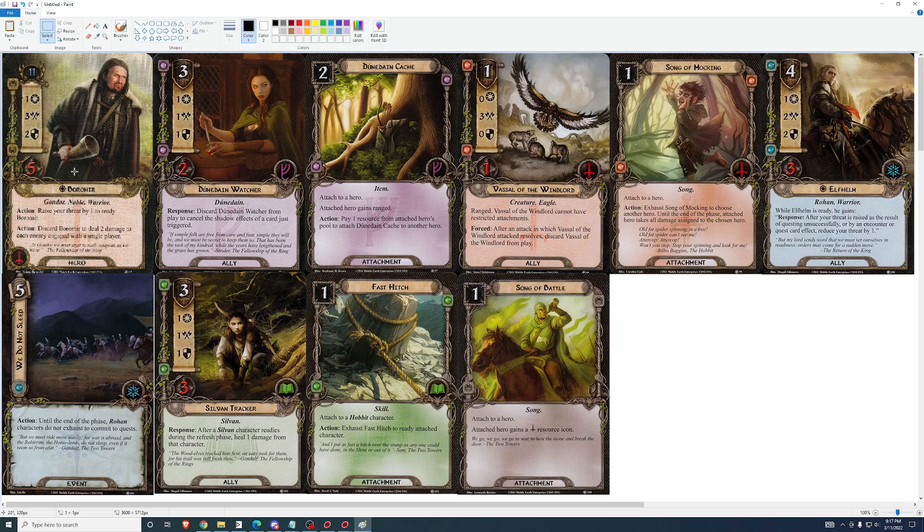This and Boromir are the reasons to get this AP, with a glance at Vassal of the Windlord and Elfhelm — you'll have fun trying them out. I don't know if they have staying power or not, maybe they do. Vassal in particular has boss abilities. But Fast Hitch and Boromir are the standouts here.